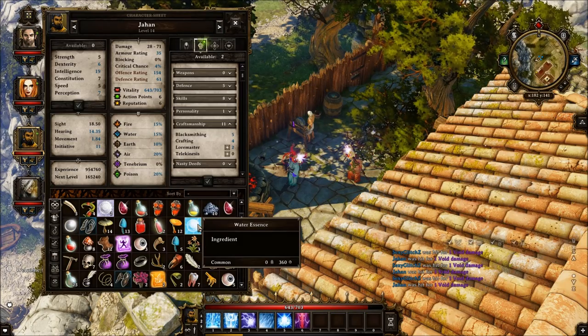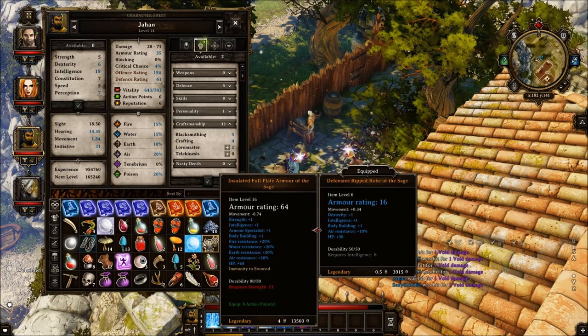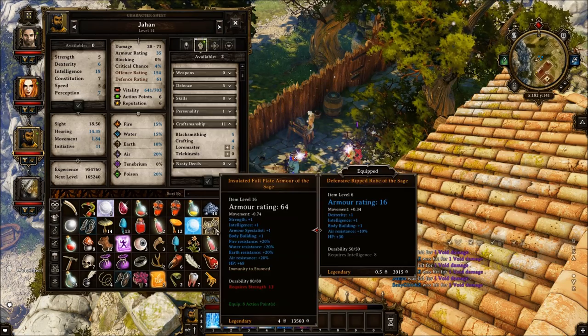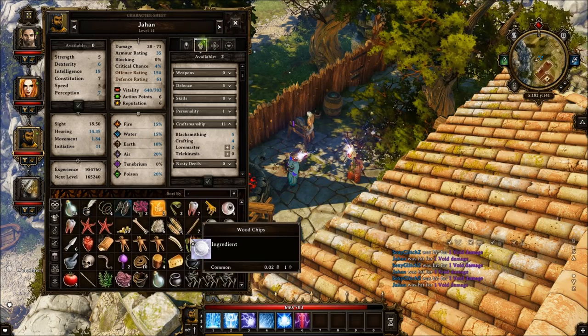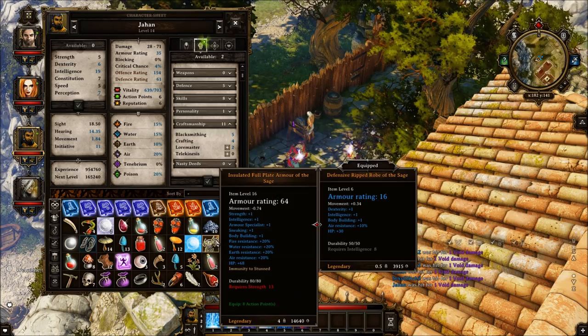Another thing to note: essences cannot improve weapons — they can improve armors and shields. For example, as you can see these armor stats — if I put an Essence of the Void on it, it will add plus 1 sneaking. And voila, now this armor has 1 sneaking.